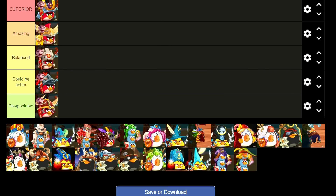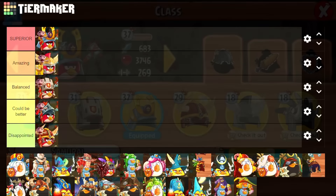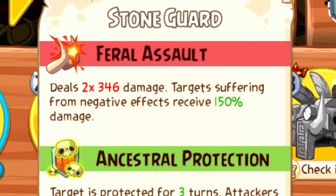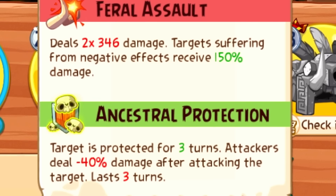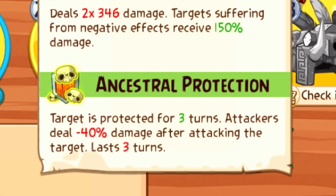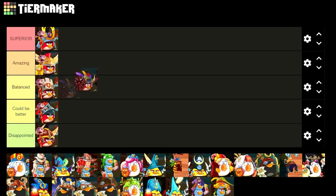Now, the last of Red's classes is the Stone Guard. I've never really played this class before, so I guess I can just base it off of its raw abilities. Looking at them, they seem pretty good all things considered. Feral Assault seems like a pretty good move, and Ancestral Protection is fine. However, since the damage reduction effect on enemies only hits after they attack your flock once, I don't really know the viability of it. I'll just keep it as high B tier.